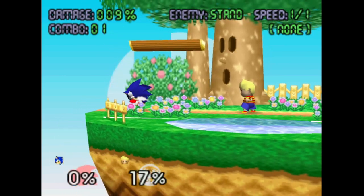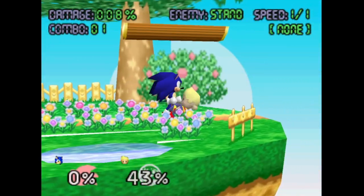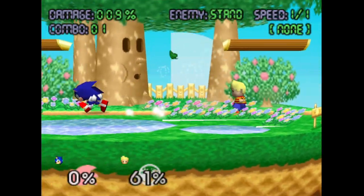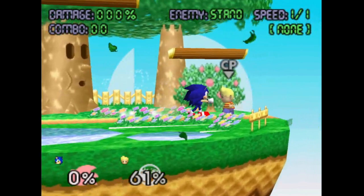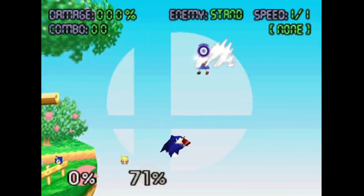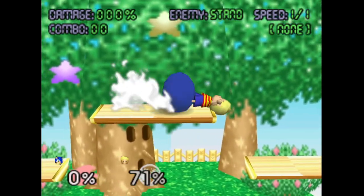His back air is another good combo tool and spacing tool. Dash attack — nothing to write home about, it's decent. Throws are throws. A lot of his game will focus on using weak attacks and up tilt into forward air offstage, stuff like that.